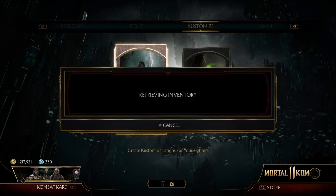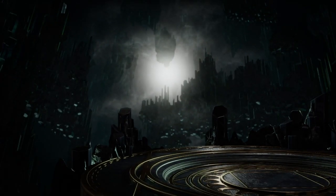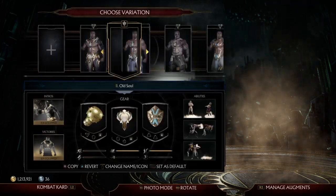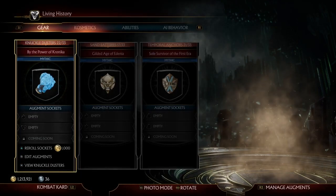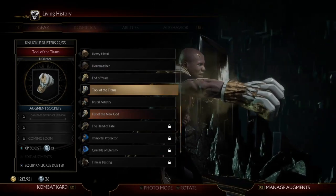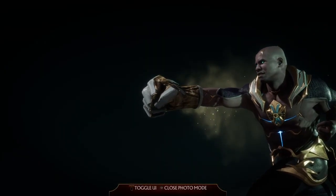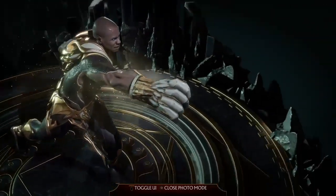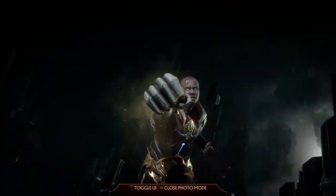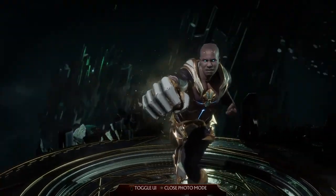Let's go ahead and go to characters and click on Gears first. The item is called 'Tool of the Titan.' This is actually dope — I think wearing this is cool. I say this item is perfect for Gears. It's the fist, you see it very often; I'd say 9 out of 10 games you see it with Gears.